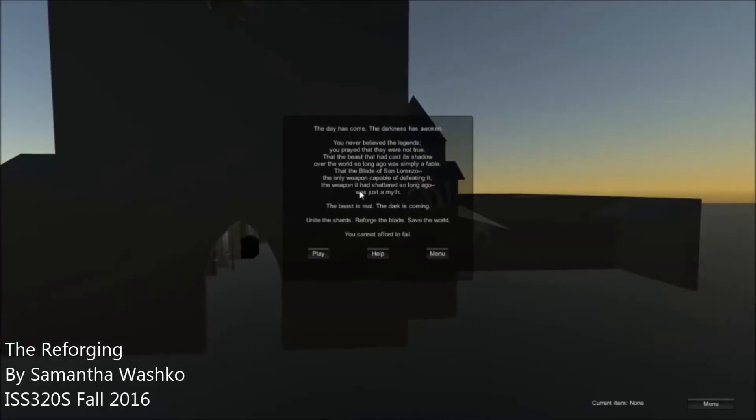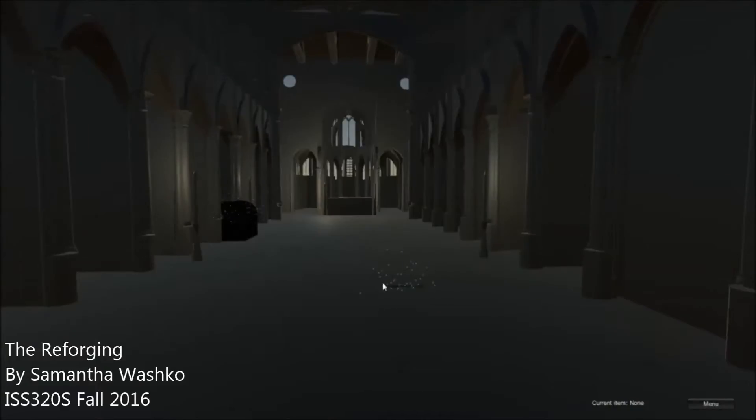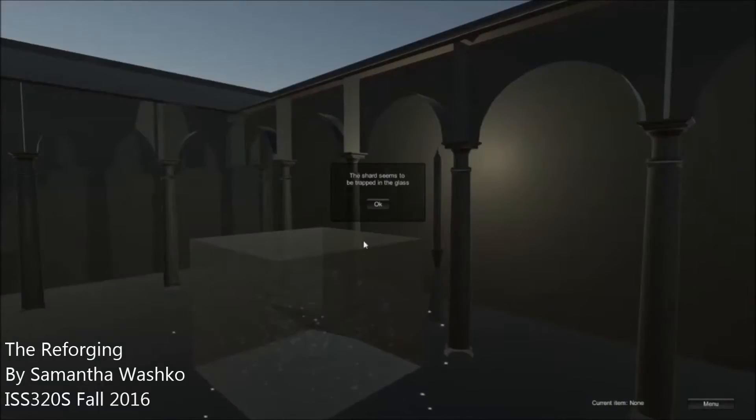The backdrop for the game is a 3D model of the San Lorenzo Basilica in Naples. Going to pick up this glowing item on the ground. So the shard's trapped in the glass — I bet we can get it out. Pick the axe and set it as our current item.